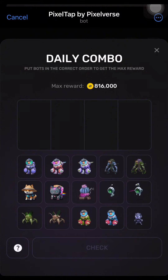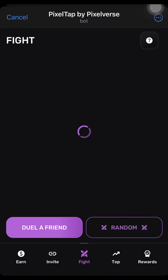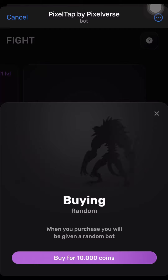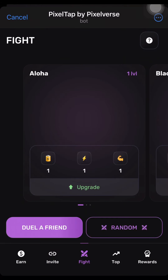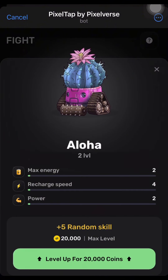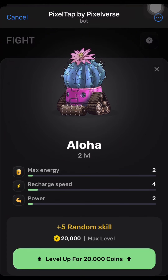We're going to go back from the daily combo and head over to the Fight section. In Fight, you'll see robots — make sure to buy another bot, and if you have enough coins, buy more bots to increase your power.